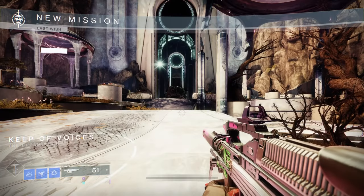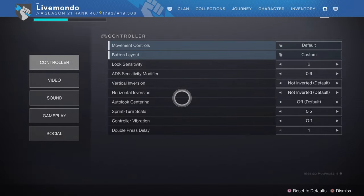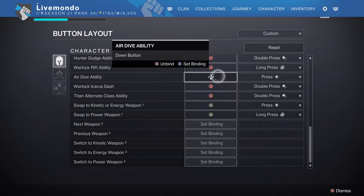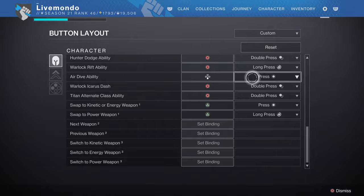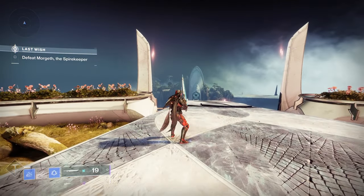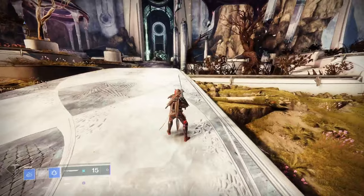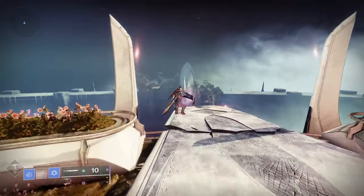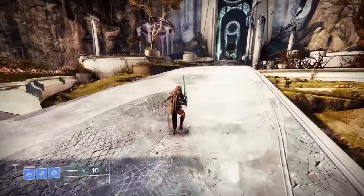This is where you're going to need Shatter Skate, so I'm going to show you how to do it. The first thing I want you to do is go into your settings and where it says controller, set it to custom. Go to your custom controller layout, go down and change your air dive ability to bottom D-pad, and press the button to single button to activate - so you don't have to hold it, you just have to press it once. Once you've done that, you'll have a sword with eager edge and we are not going to use light attack, we are going to use heavy attack.